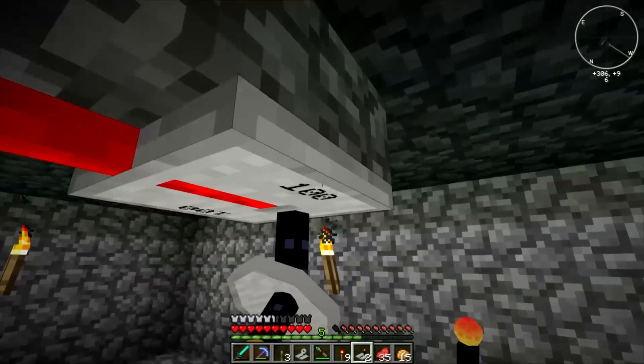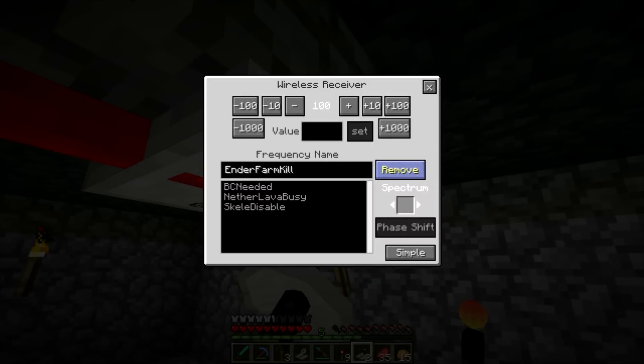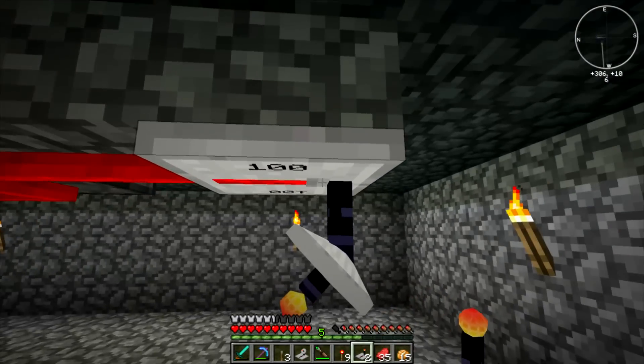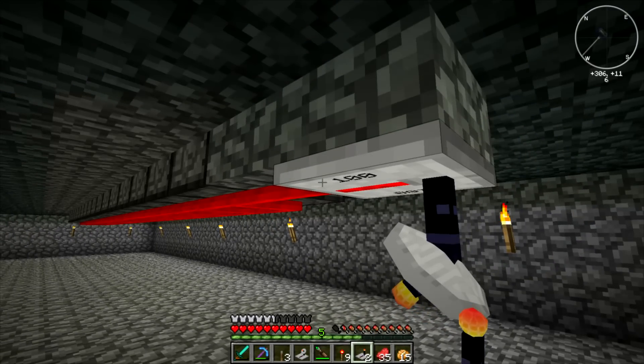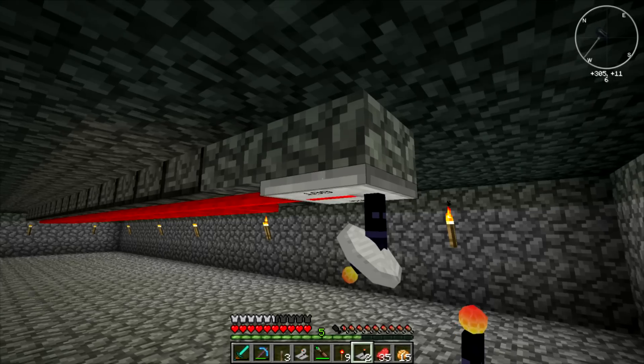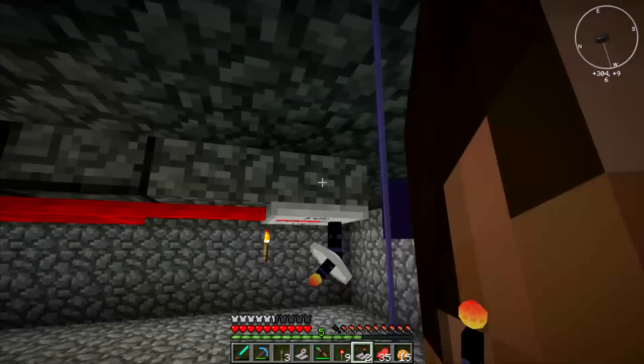Did it turn off up there? The redstone — on the transmitter, the red line. Yeah, it's turning on and off just fine. That's weird — it's not actually triggering the receiver. It turned it on, but it's not turning it back off.